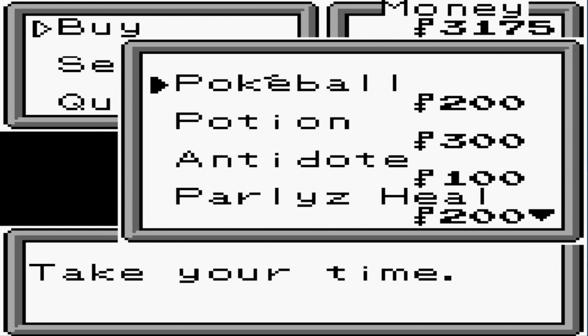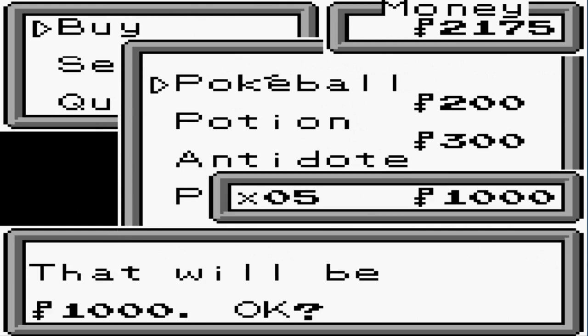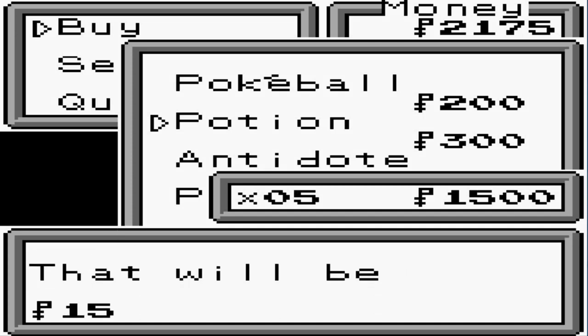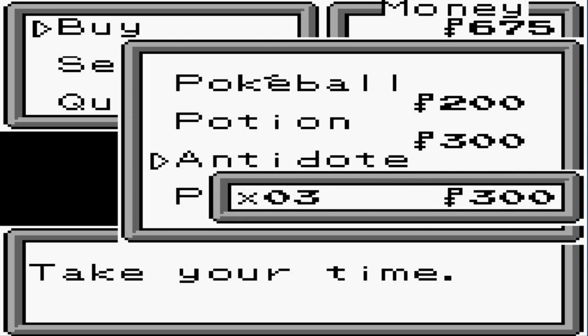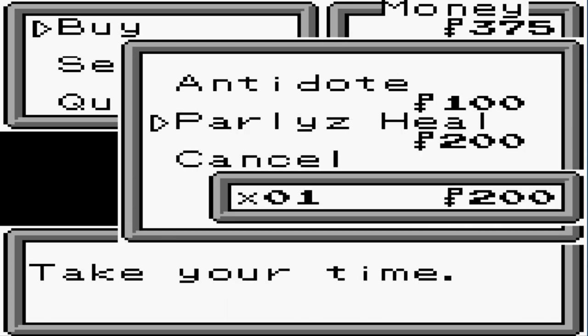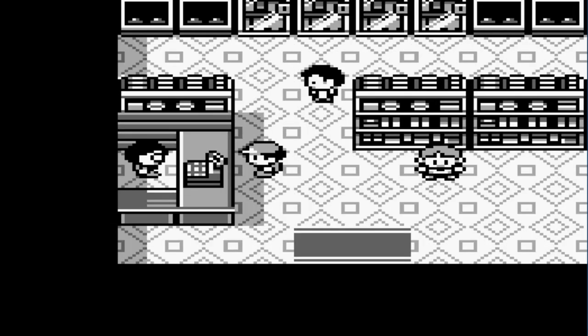We're going to have to stock up on a lot of stuff, so let's go ahead and stock up on five Pokéballs, five potions, three antidotes, and a paralysis heal. I feel like we're investing our money properly.